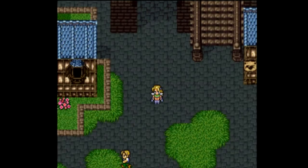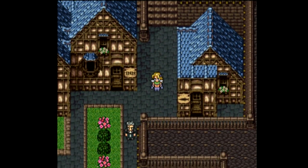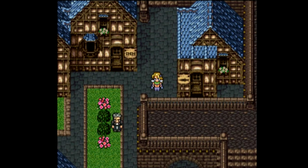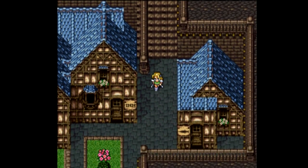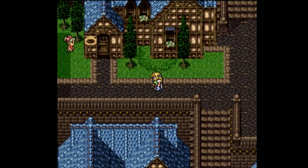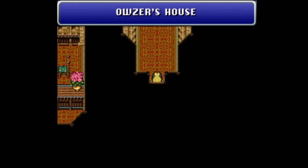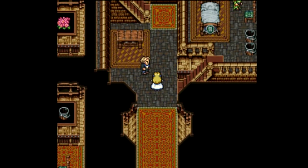That is all that we have learned. We are back in Jidoor for a reason — pretty much because we don't have any place else to go. We need to figure out how to get to the empire. That's where we last left off. We need to head into the big building here, to Auzer's house.